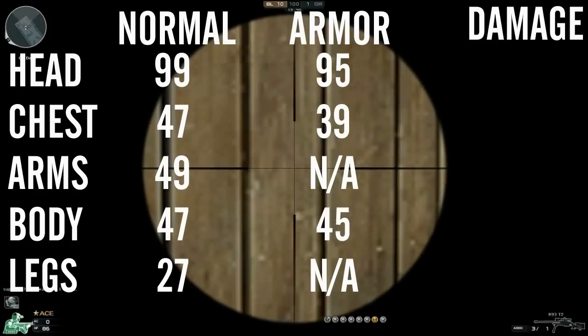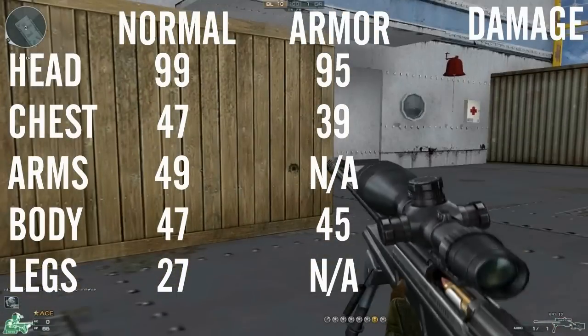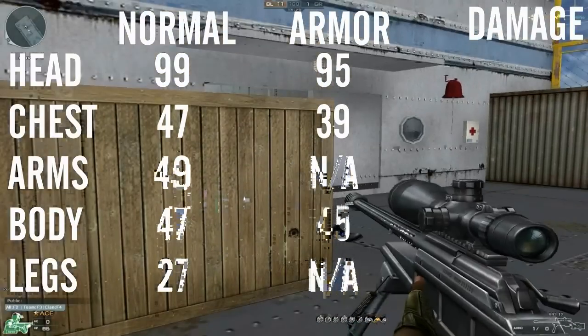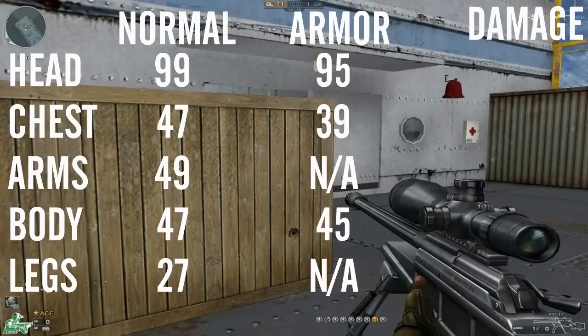The box damage though is pretty weak. For a headshot it only does 99 damage, for the body it does 47, for the arms it's 49, and for the legs, feet etc. — anywhere below the waist — it only does 27 damage, so it's quite a drop-off between boxes.